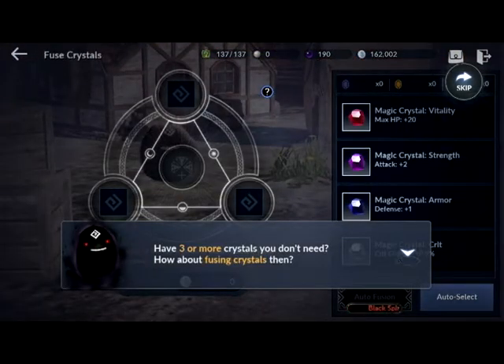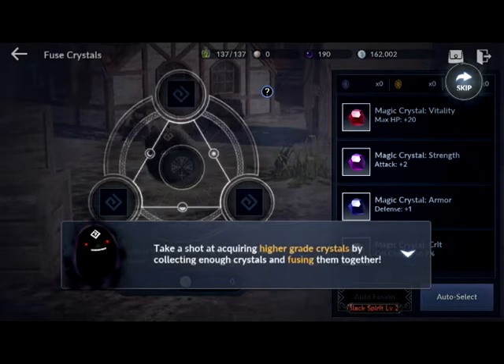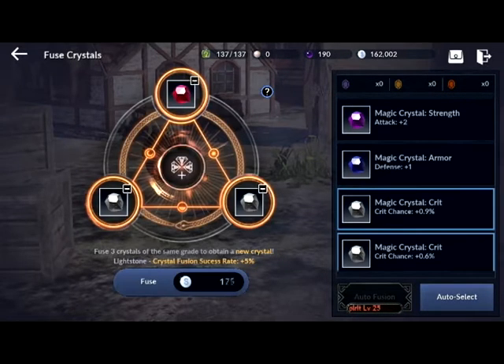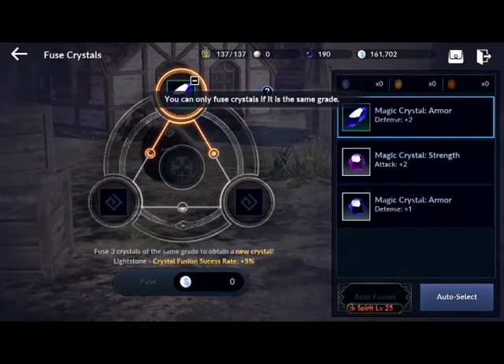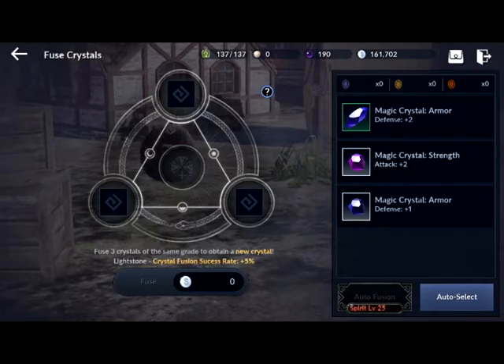The game gives you a little how-to on how to fuse crystals — yes, everything costs silver. So let's pick three crystals to fuse. As you can see, you can't fuse two of the same or two of different grades. This one has a green outline and these two have a gray outline, so I can't fuse them together. I could put these two together but I'd still need one more, so I can't do any more fusing today. When I get more crystals I'll definitely get up to that.